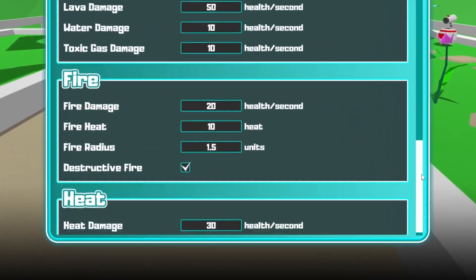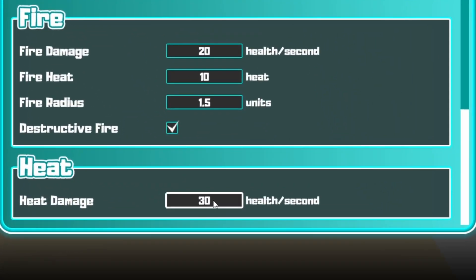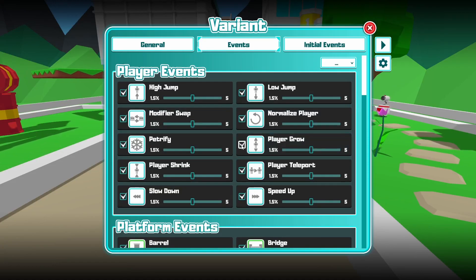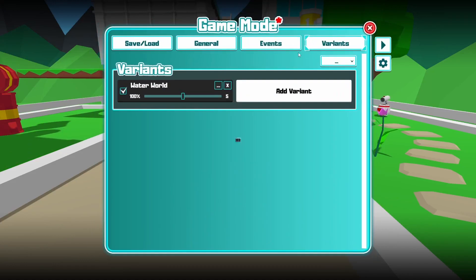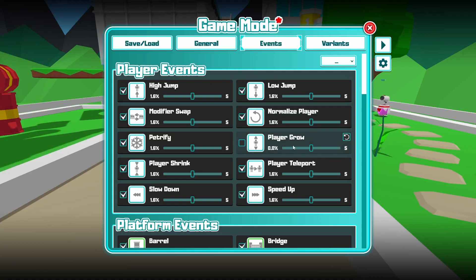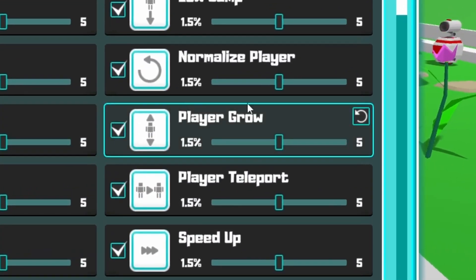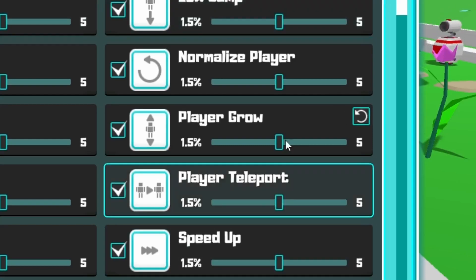You can still change things in the variant. Remember how we changed the heat from 20 to 30 in the global settings? That has been inherited here. But if we change this to 40, it will overwrite the global setting. If we click the revert button, it will go back to 30 — not 20, which is the default — because we set it to 30 in the global settings. The same goes for events: if I want this variant to not have the player grow event, I can uncheck it and it will remove that event for this variant. You can also go to global events, deactivate an event there, and the variant will reflect that — or you can activate it in the variant to override.